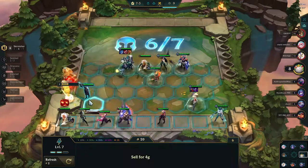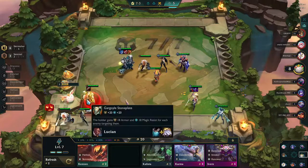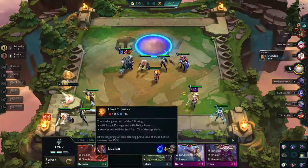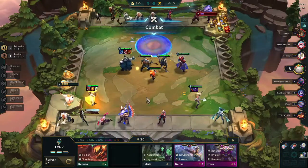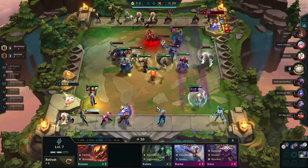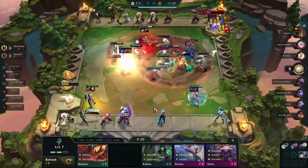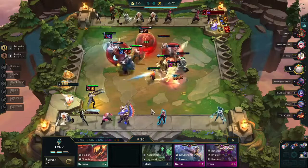Then I find Lucian, who I didn't necessarily know was part of this game. I'm so excited — I throw the Reforger on him, change the items, and get two items that I'm like, okay, yeah, this looks good — good Lucian items. Since he's a four-cost, his ult is going to be his usual ult from League, so he's going to be firing multiple shots, and yes, that is exactly what happens.